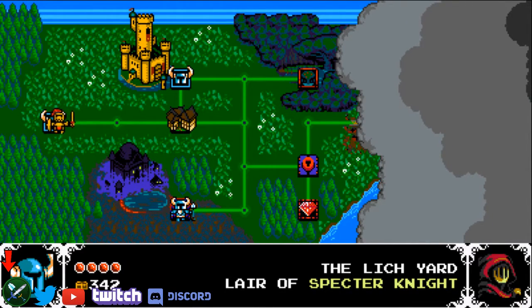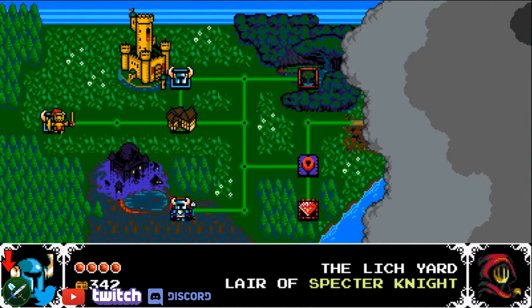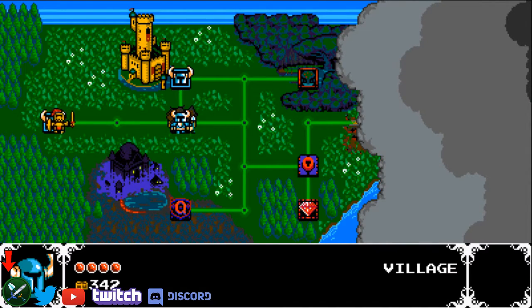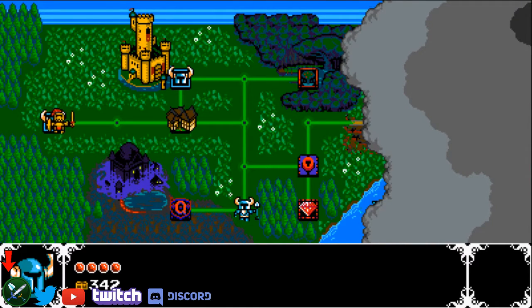Hello and welcome back to my advanced any percent tutorial, part 3. In this part we're going through Lich Yard, Spectre, and Dream 1. After Pridemore Keep, before you go to Lich Yard, you go to the village and buy the orbs, which I have already done. You just go to the village, go down to the basement, and buy the orbs. It costs 2500 gold.